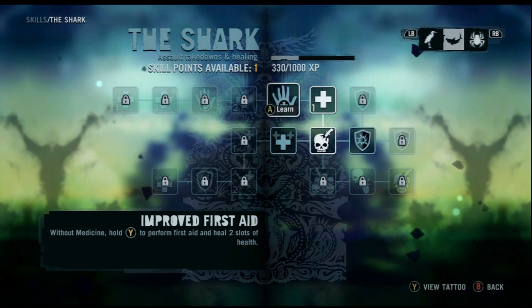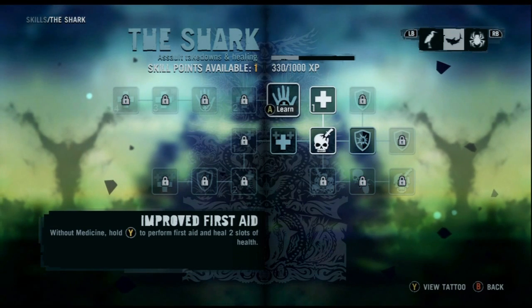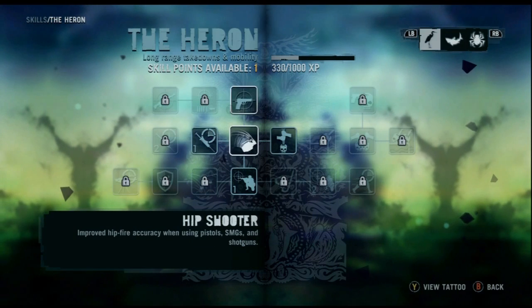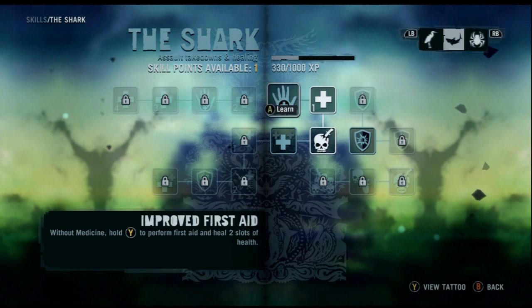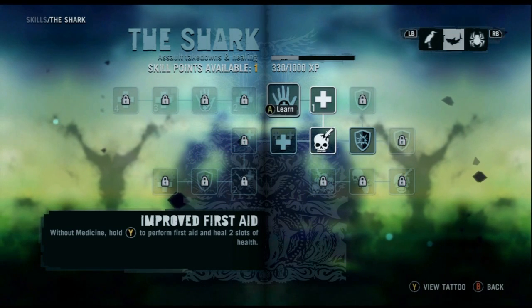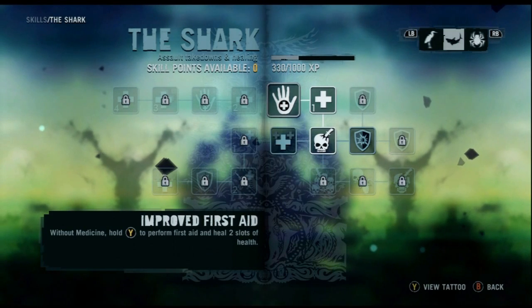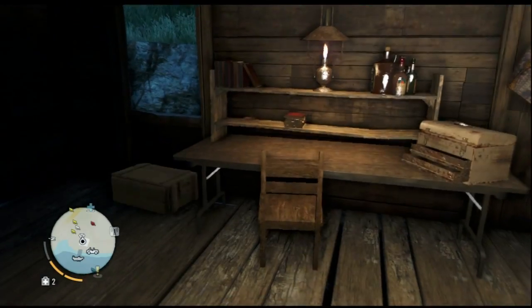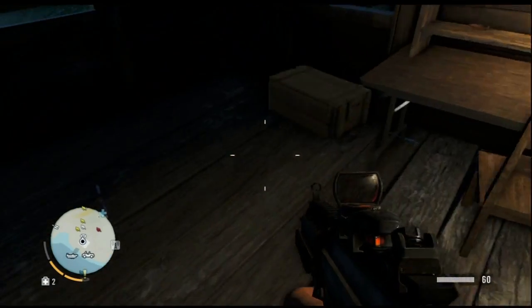Without medicine, hold and perform first aid — two slots of health. No no. Without medicine, hold and perform first aid — oh definitely give me that. Cool — my tattoo gets another shark on it. That tattoo's getting beastier and beastier.